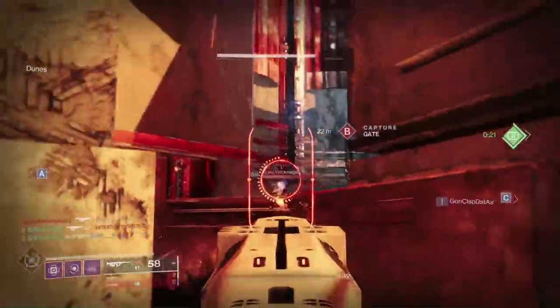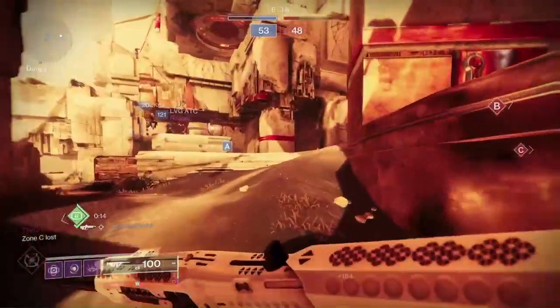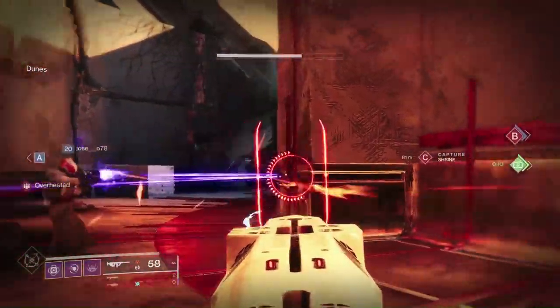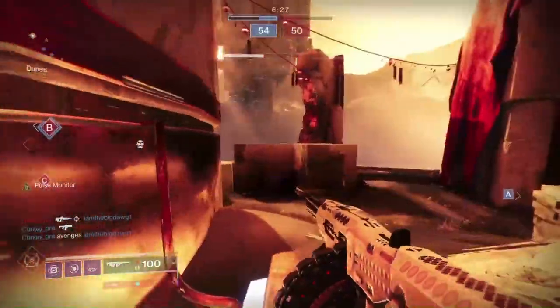I was running a Seeking Devour build in Crucible so I could pre-fire a corner, go into cover, regen my health with an amp rift, and get bonus damage from the amp rift as well. Overall, Quicksilver is the better of the two in PvE and is more versatile, but for PvP, Tommy's emerges on top.